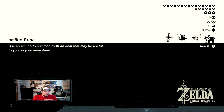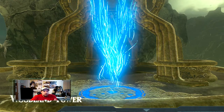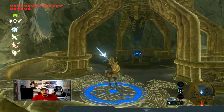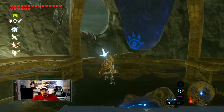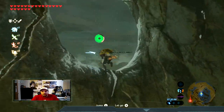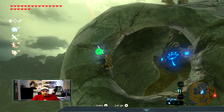Once you get a good bit of the towers unlocked and a bunch of the map opened up, you want to come to the Woodland Tower. What we're going to do is climb on top of it. This might be a little bit of a challenge here because it's raining at the moment, but we want to get up top.